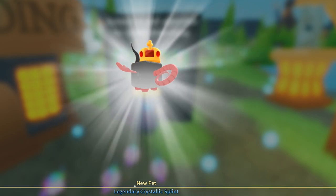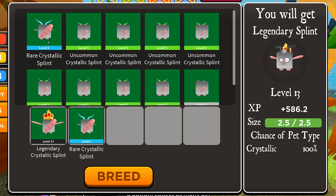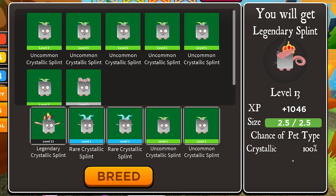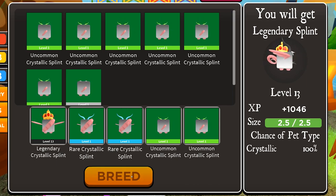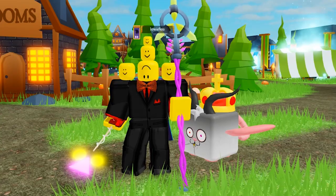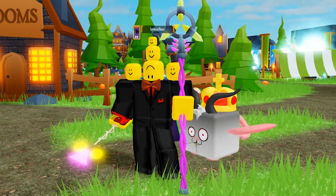In this example, we got the Crystallic on our first try. You can still put the other Crystallics in, and because all of them are Crystallic, there is a 100% chance to get a Crystallic. This way, you can pick which pets you want — do you want pets that focus on gold, or do you want pets that focus on mana? And here he is: our Legendary max size Crystallic Splint. And it's pretty amazing.